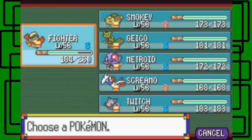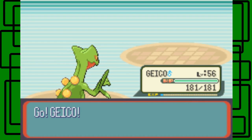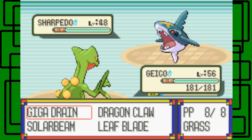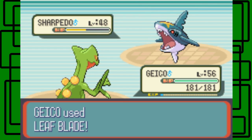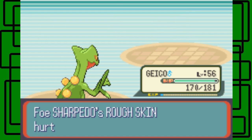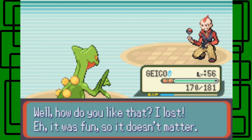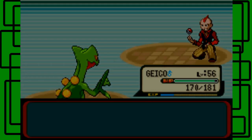He has one more Pokemon — Sharpedo. We're going to switch to Geico for that. Sharpedo is level 48 and male. Let's go for Leaf Blade. Based on my test run, it's going to faint it — and it does. Awesome, winning KO. We one-shot all of Sydney's Pokemon basically. Rough Skin did some chip damage though. Sydney says: 'How do you like that? I lost. It was fun, so it doesn't matter.' I like your positive attitude, Sydney. Thanks for the 4,900 Poké Dollars.